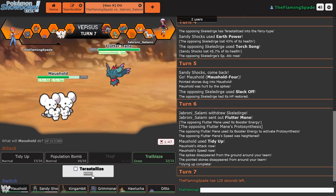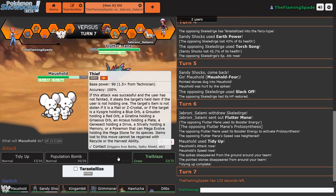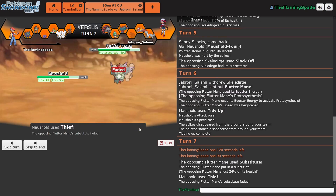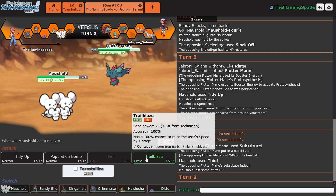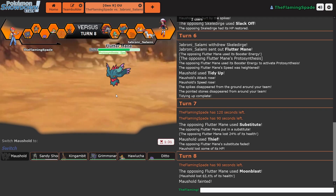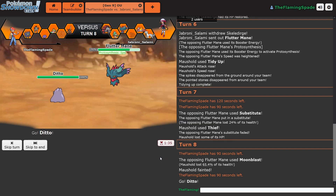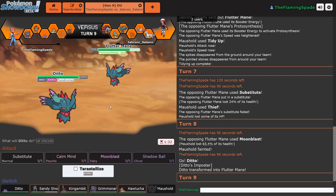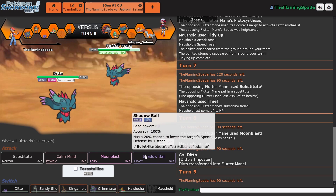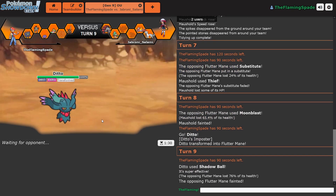I should probably just go into Ditto — can Ditto copy that boost? I wonder. But he's going to Moonblast, so can I go into Grimmsnall? I don't know, I'm going to sack this thing. He goes for Sub — that's good. Can I go for Trailblaze? That would have been stronger. Why didn't I go for that? Because I was thinking about Ghost-types and Dark-types when I should have been thinking it's neutral against a Fairy. Let's try this thing out. And I don't get the Speed boost, but now it's a Speed Tie. I'm going to risk it, and I win. That was not smart at all, but that is quite interesting — it doesn't count as a regular stat boost.